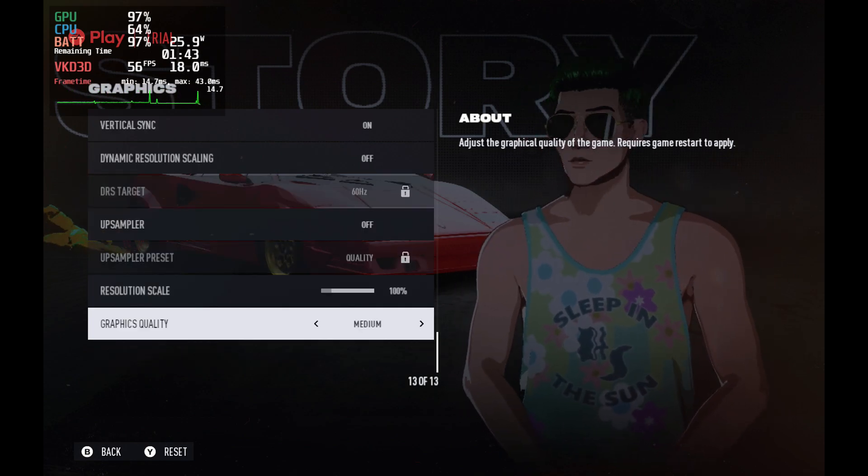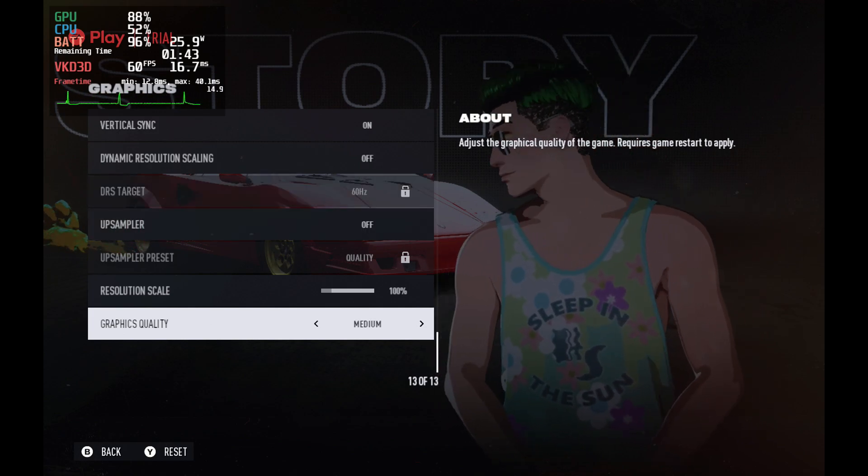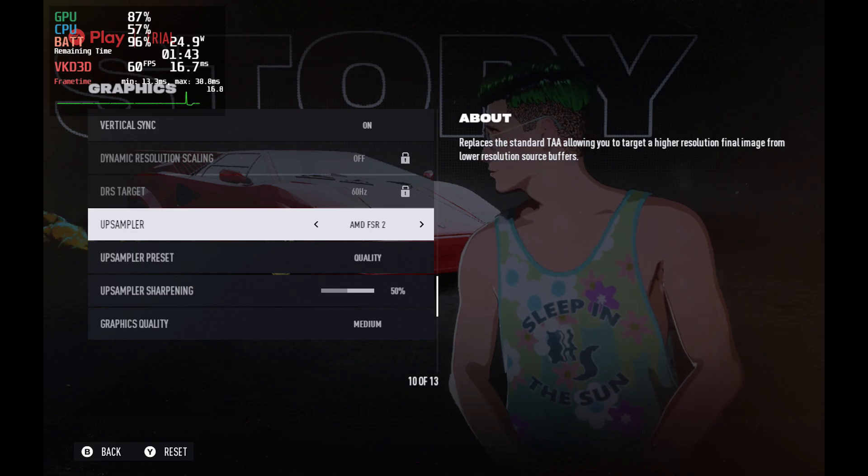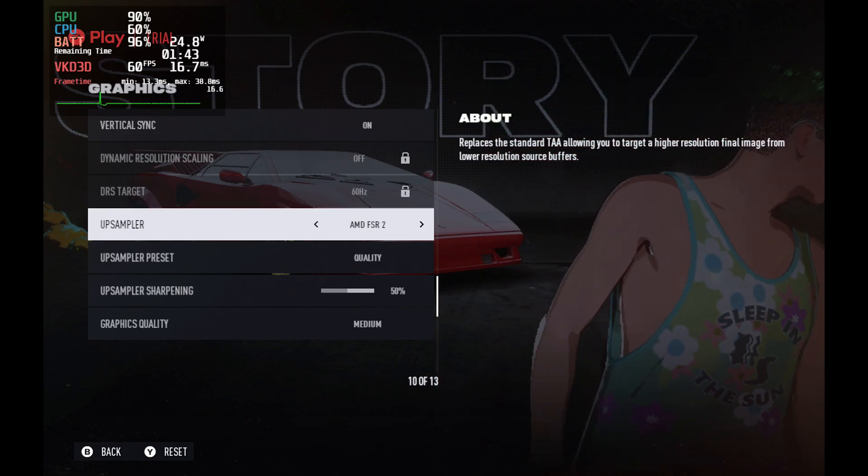I'm going to stay away from high and ultra. You can also go into custom settings and work things out individually if you'd like. But we're going to focus on low and medium presets with FSR on and off. Let's take a look at these settings.